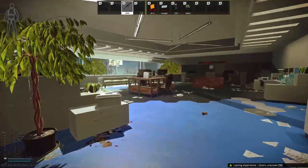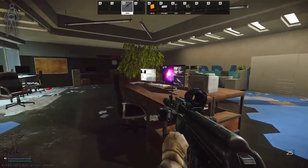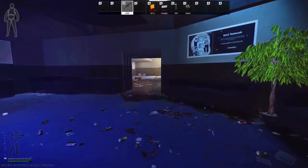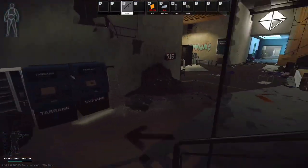Then we're going to go right here to this middle desk area, and there should be the hard drive right here — it's like a data drive. Once you grab that, you probably should extract at this point, because if you die with this item, you're going to lose it and have to come back here and do this all over again.